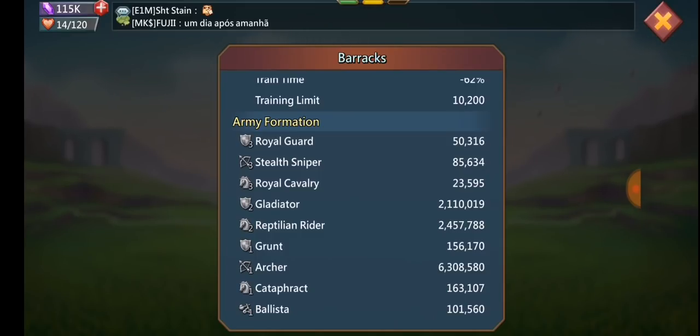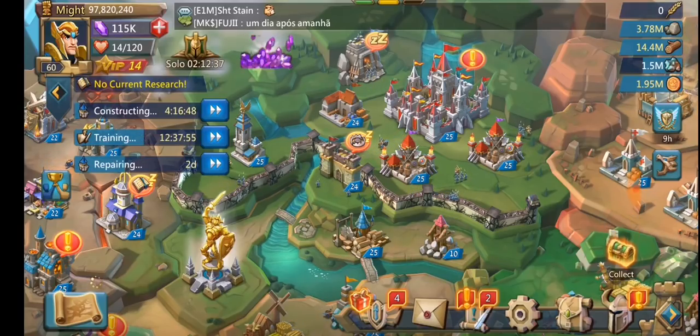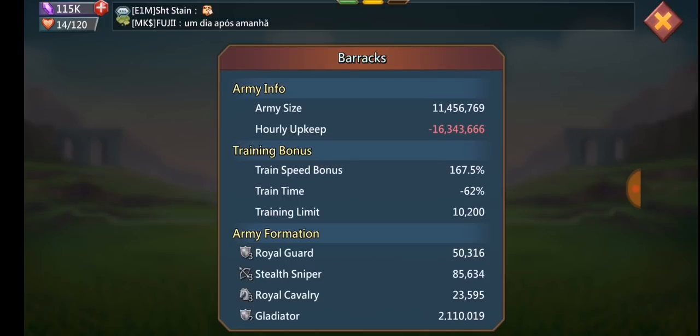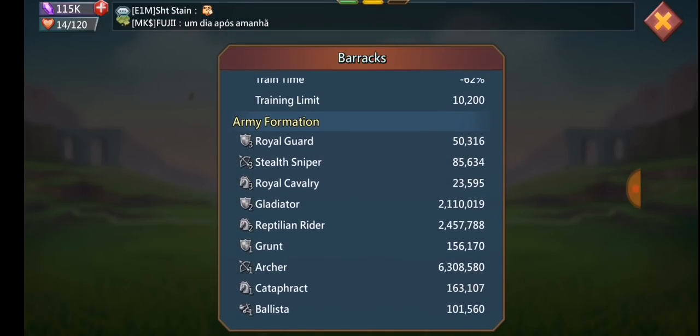If you're targeting players over 700 attack, you're probably looking at 14 million plus troops. This also depends on your gear. I can't tell you the exact number to cap a specific person — I found this out by testing, changing my troop comp, and testing again. It also depends on your stats: if you have 400 attack you'll need way fewer troops than with 200 attack. So you have to look at both your stats and your troop comp.